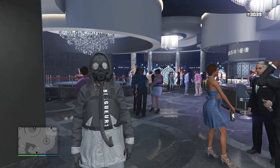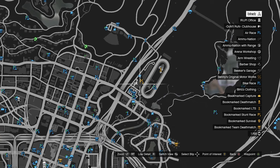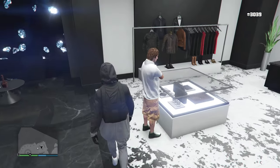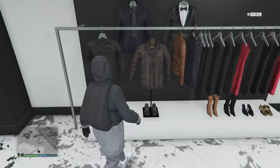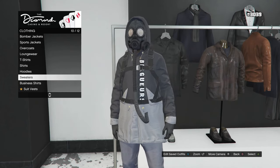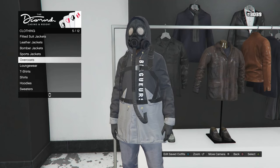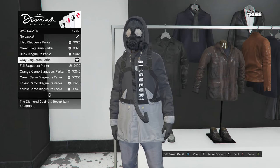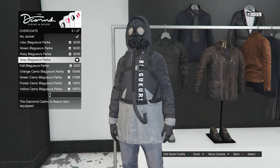For the final outfit, head to the Diamond Casino so we can get the top first. You'll need 9,000 chips for this top. After you get 9,000 chips, head to your tops. Scroll down until you find overcoats, which is on slot 5. Click on overcoats and buy the gray Blagirius parka, which is on slot 5, and equip that hoodie.